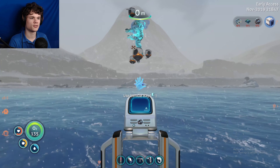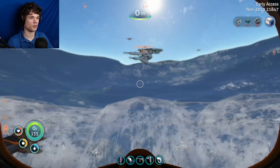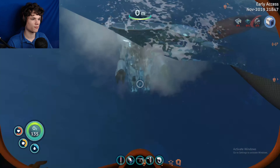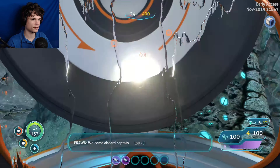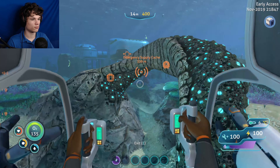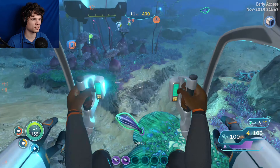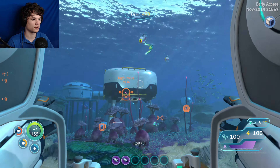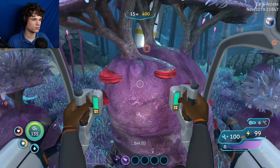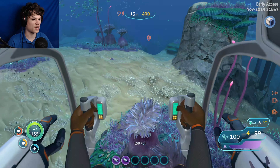Wait - are there Cyclops submarines in Below Zero? I don't know, that'd be pretty cool if there were. The prawn suit - I need to get a grappling arm like you do in Pathfinder and Apex, I've gotten a lot of practice with that. Right now all it has is just these grabber things which are pretty much useless except for doing this - come here peeper! I can grab things - look, I can just start going around and jabbing things.